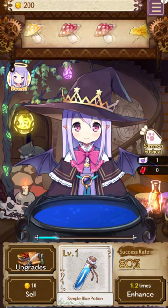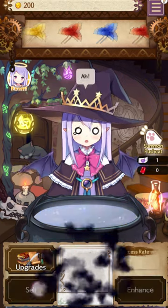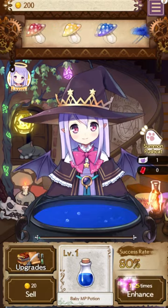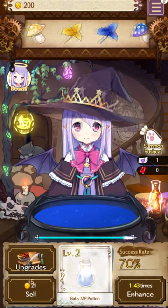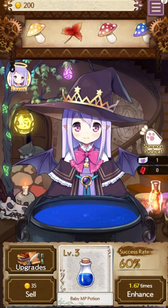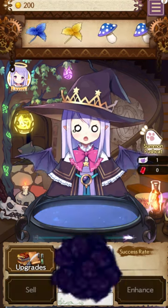Blues kind of work in the middle. Blues are generally what you're going to want to enhance the most because they're a fairly safe bet. Blues never get ridiculously low success rates like the red potions do - red potions can get under 25% success rate at very high levels, so they can be very dangerous to work with.